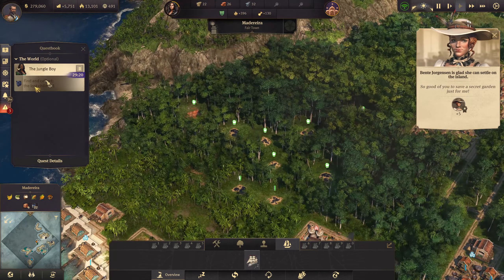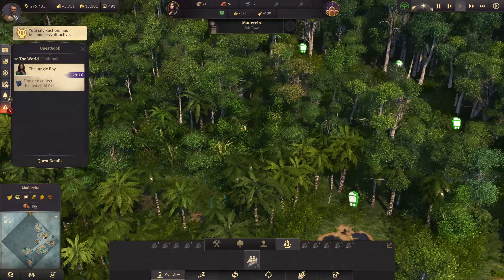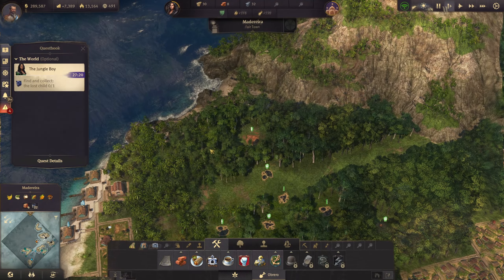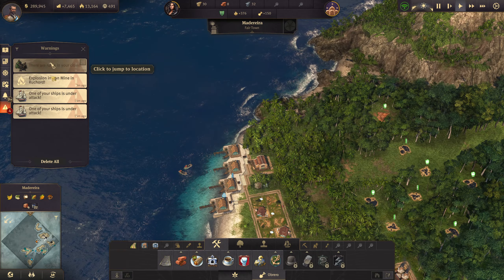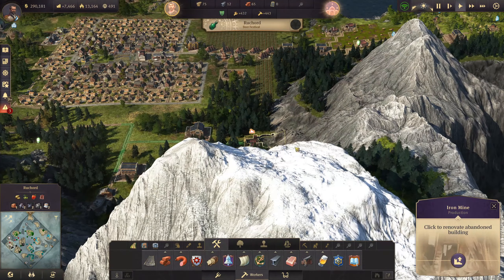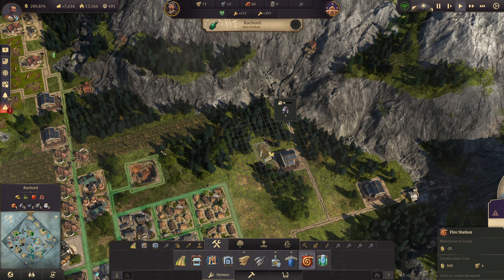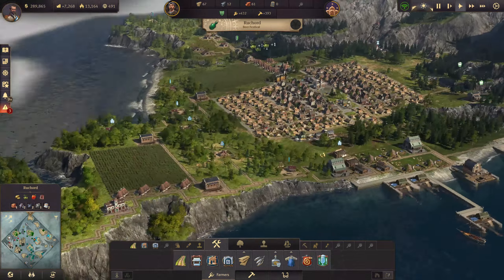I really, really want to find this lost child though. Is it inside the trees? Are we going to struggle here? Just put some houses down to clear out the trees here. Where the hell is this child? I genuinely can't find this child. I do need to go back to this iron mine here — let's rebuild that one. And let's get in a fire station over here to kind of counter that, because I know we're going to need it.